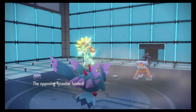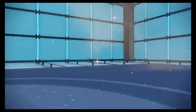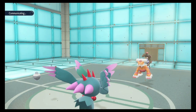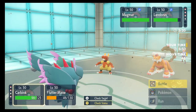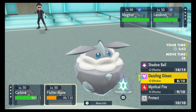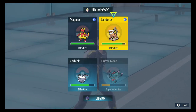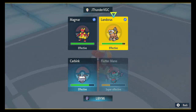There goes the Tyranitar. Tailwind's gone, Trick Room should have one more turn. Here's the Follow Me Magmar. I'll Rock Slide and Dazzling Gleam — actually Shadow Ball — I'm gonna aim for the Landorus anyway just because, even though he'll probably use Follow Me.